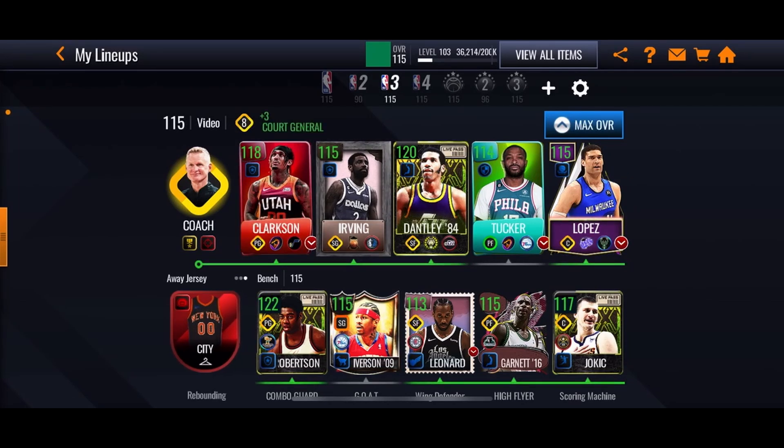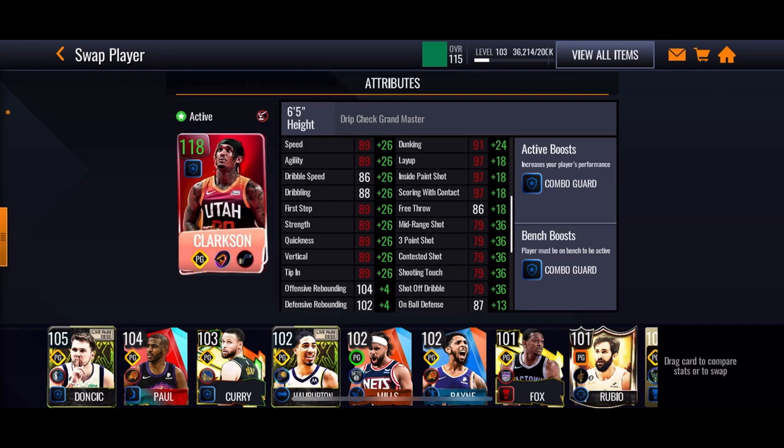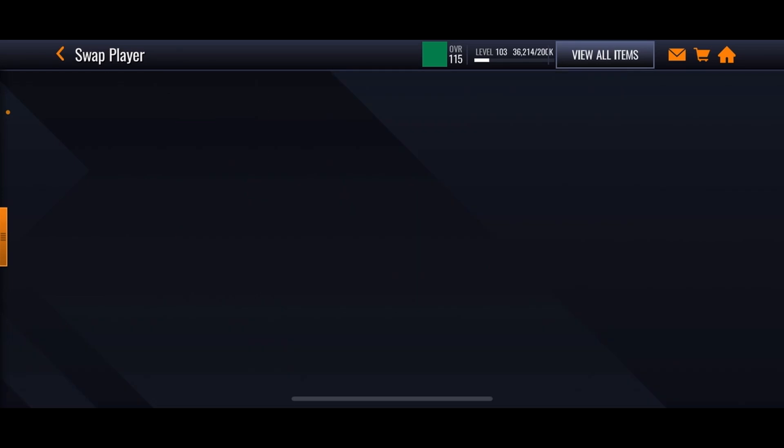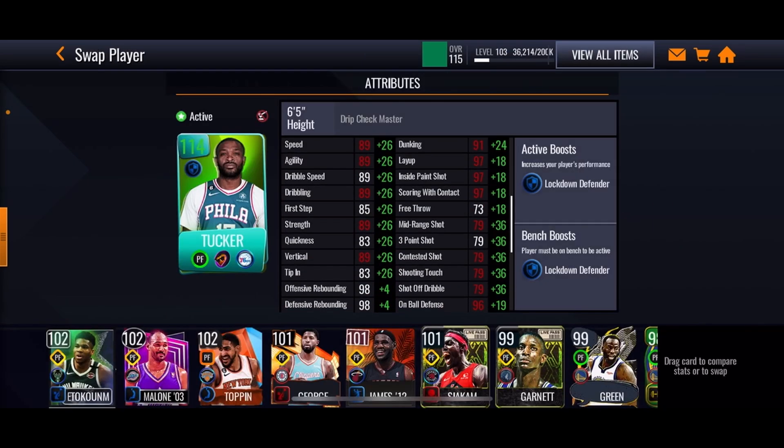Let me know what you guys think overall of these drip check players. My opinion — they all looked amazing. PJ Tucker and Clarkson looked amazing. Clarkson, I'm gonna give him a 10 out of 10, he looks super good. He was knocking down threes consistently, crazy dunk package — I did not expect that. PJ Tucker I'm gonna give a 9 out of 10. He has a crazy dunk package but he just didn't get many rebounds, though he's still a very good card to have if you want to have fun.